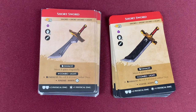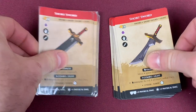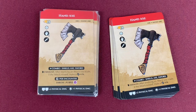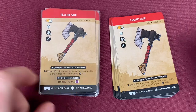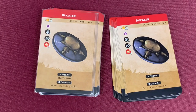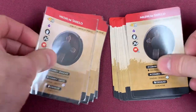The Short Sword has absolutely no change on this card — those are Zeke's pride and joy at the beginning of the game. The Hand Axe gains a once-per-attack condition — basically, you gain the ability to throw it and do a purple damage die. That's the only difference with the Hand Axe. Moving into the Buckler — no change. The shields remain basically the same. The Medium Shield is also exactly the same.